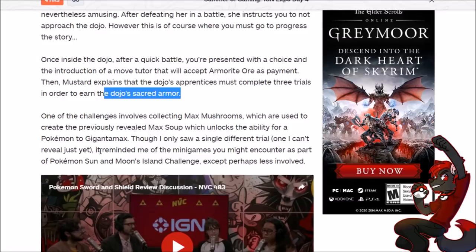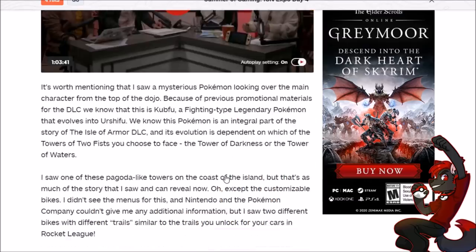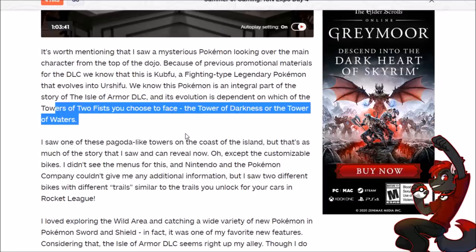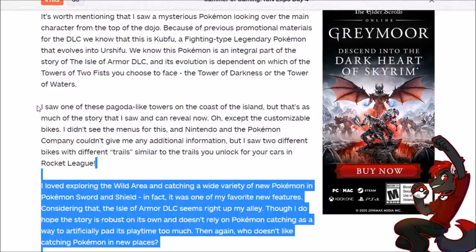Mustard explains that the dojo's apprentices must complete three trials to earn the dojo's sacred armor. One challenge involves collecting max mushrooms, which are used to create Max Soup — which unlocks the ability for a Pokemon to Gigantamax. Another trial reminded the reviewer of the mini-games encountered as part of Pokemon Sun and Moon's island challenge. It's worth mentioning they saw a mysterious Pokemon looking over the main character from the top of the dojo — because of previous promotional materials, it was clear it was Kubfu, and then you get to choose its evolution. They also saw a lighthouse pagoda on the coast.